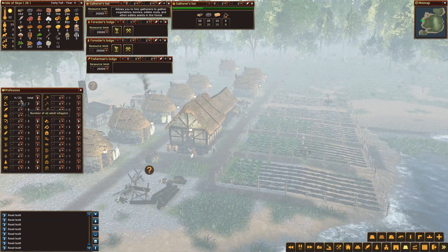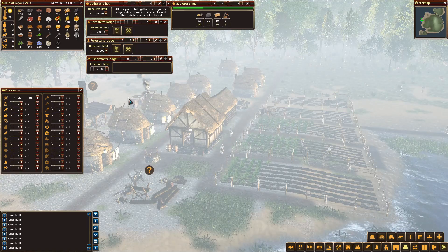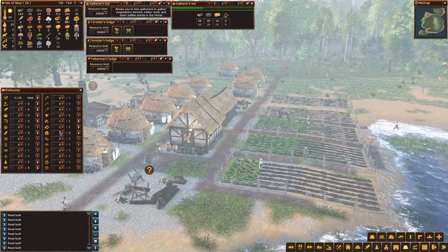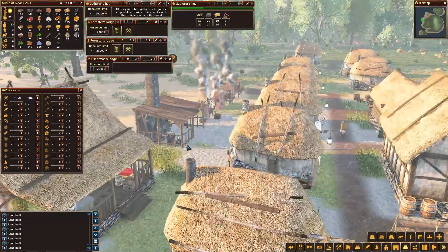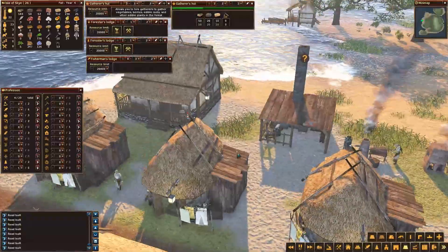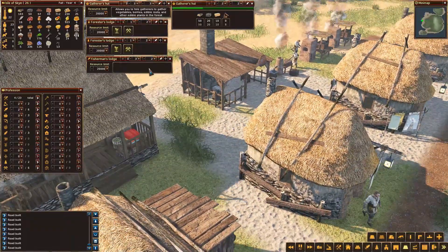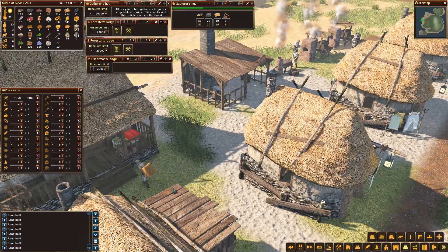We've just got to finish this and we'll have another two labourers. We're up to 14 clothes now. Should we switch back to tools? You're working on the loom — it's obviously a spinning wheel, as somebody pointed out to me. But a bit of poetic licence. 14 clothes is probably enough.